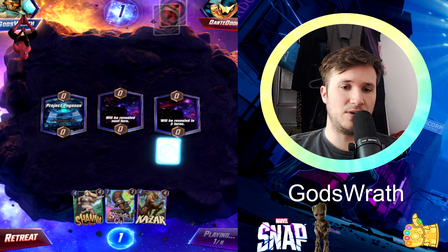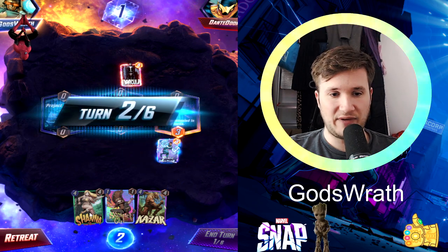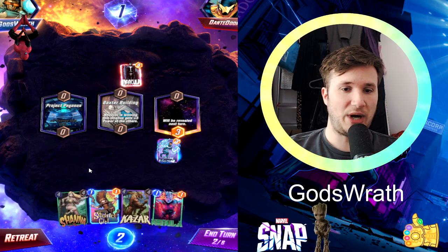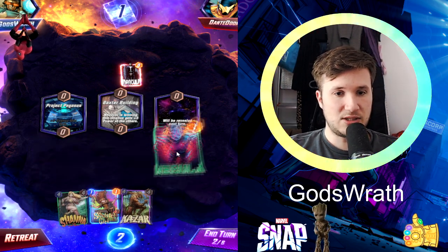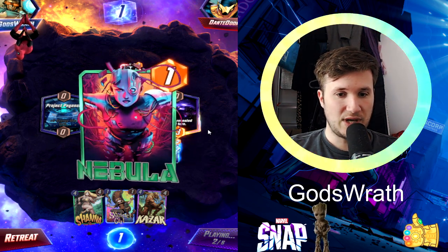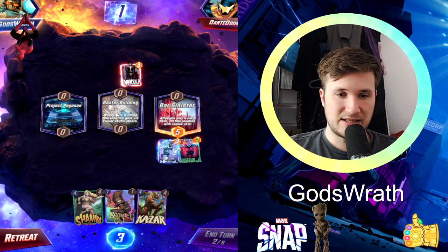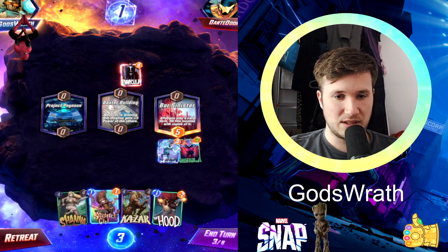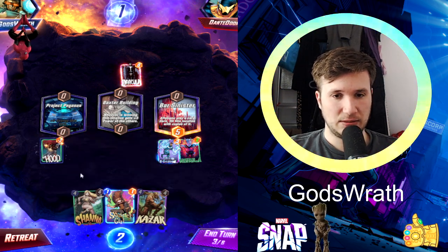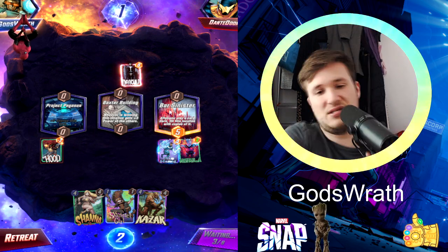I have two choices now — I'm gonna go with Blue Marvel, then I will go with Khazar, and actually I will go turn five Shanna, or maybe even turn six. I wanna have this surprise effect. Let's support the lane of Blue Marvel, because that's usually an issue — just to have a little bit more power onto the board. Dracula is always something — on Bar Sinister — okay. I'm gonna drop Khazar onto Bar Sinister.